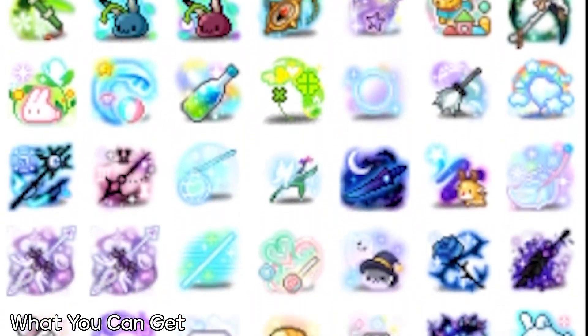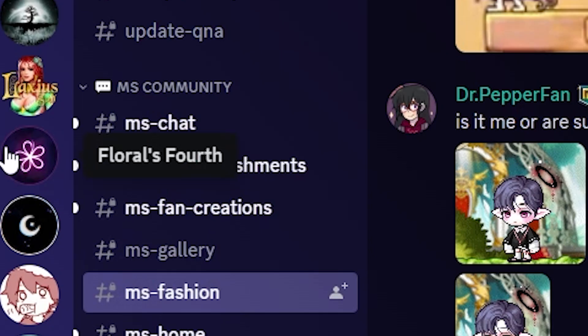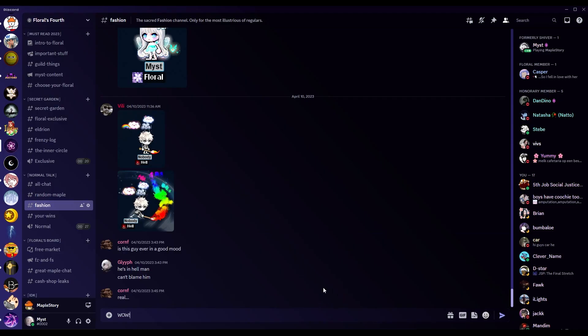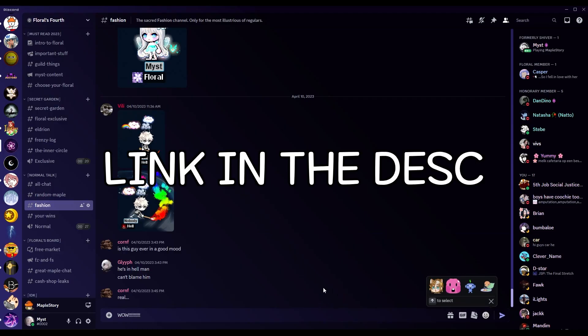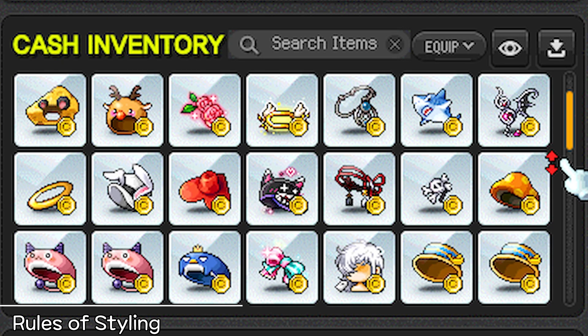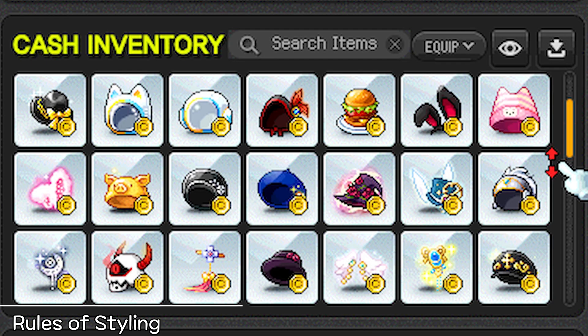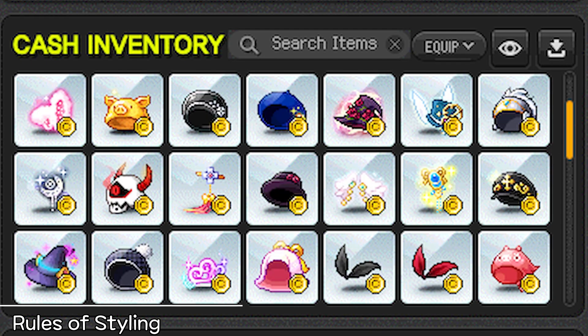If the items you want are unobtainable, just move on and go for something else. If you're unsure which items are generally out of reach, ask around the Maple community, or join my Discord server, where we have a dedicated fashion channel with many experts in the field to answer all of your questions. Say you have acquired a good number of items and are ready to start putting together some banger looks — you need to remember that you can't just haphazardly put anything on and expect it to look good.